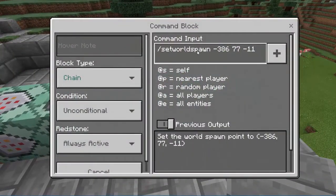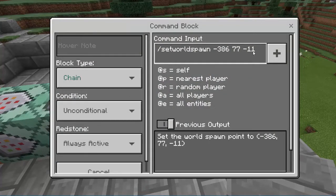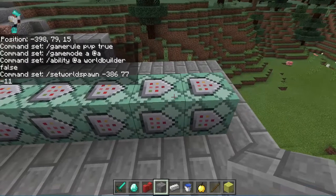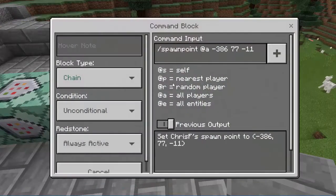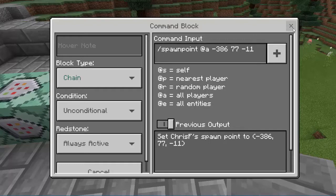I turned off the world builder ability so they can't cross over my border blocks. And I reset the world spawn so that if anyone else comes into the game after the battle starts, they will respawn in the stands — not in the arena, but nearby so they can watch the battle. Finally, I reset the spawn point of all the players to the stands as well, so that once they die, they are removed from the arena but can watch the rest of the battle.